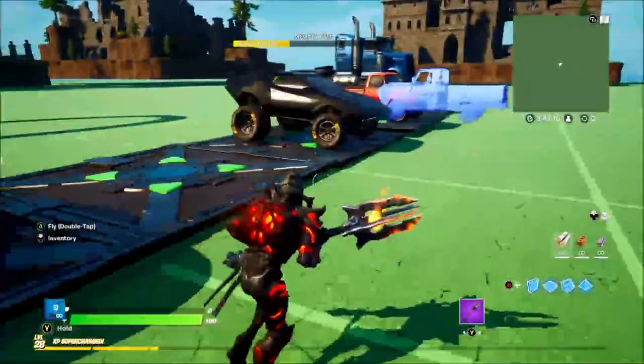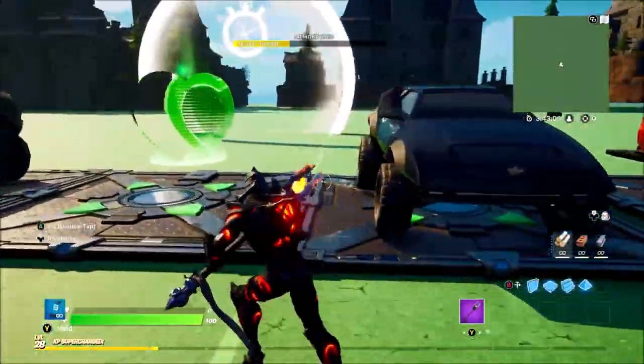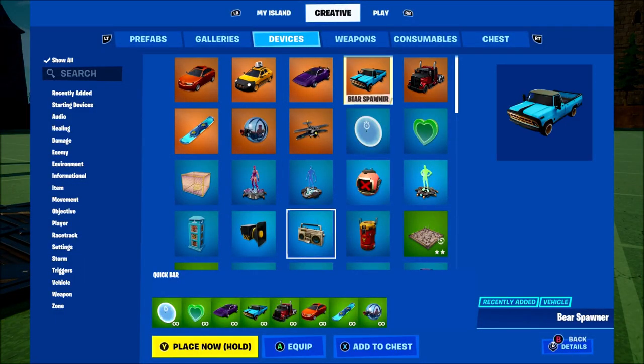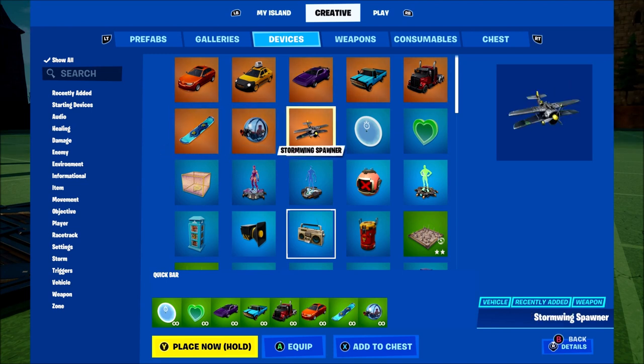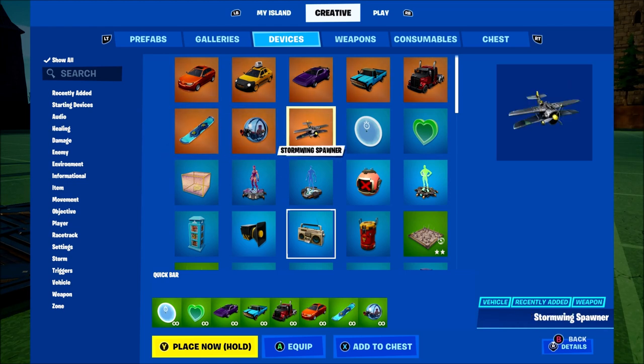The final option is off-road tires, which looks absolutely insane. I can see there are going to be some really cool races with these — you can apply it to all the vehicles and they all look so sick. To find these, go to Devices and you can see them at the top. They've also added new physics for these devices, and they'll be adding new physics for the ATK and other vehicles very soon.